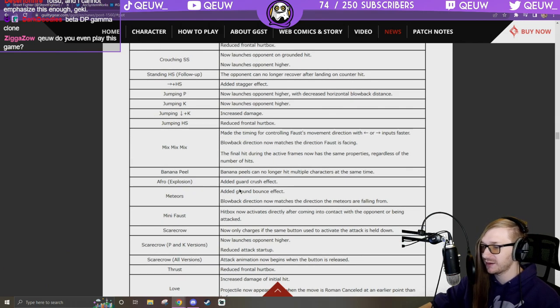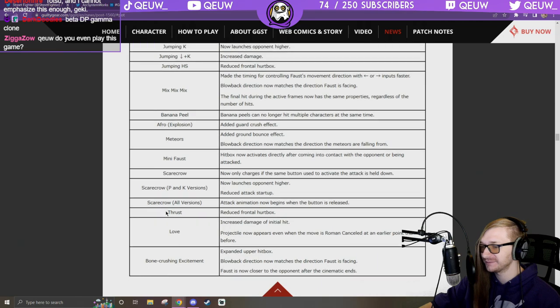Afro Explosion: added guard crush effect — that's huge! Meteors: added ground bounce effect, blowback direction now matches direction meteors are falling. Mini Foss sitbox now activates directly after coming into contact with the opponent or being attacked — so he just instantly attacks without a wind-up now, that's massive.